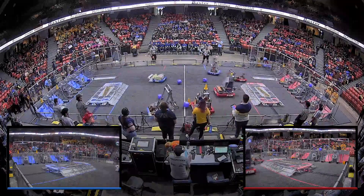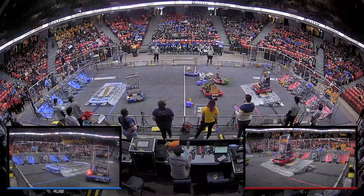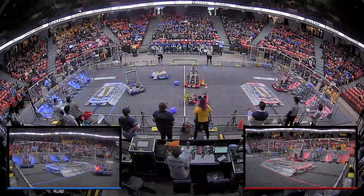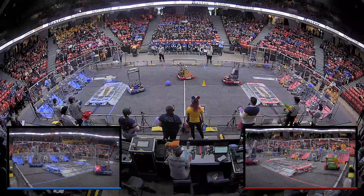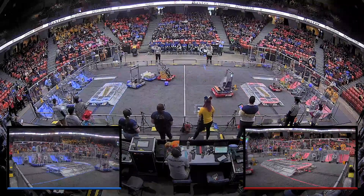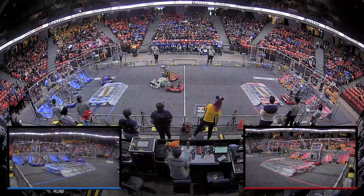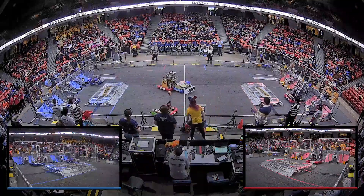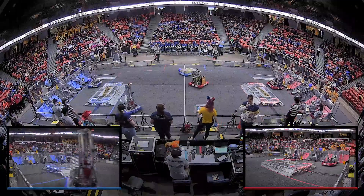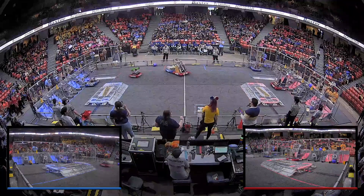We're now in teleoperated mode. All of these robots are executing their strategies. Familiarly, 8802, a low-to-the-ground robot, very similar to Crobotics — that's Milwaukee United. They're playing a little bit of defense for the Blue Alliance. Meanwhile, Crobotics, their bread and butter, is scoring in the low nodes for the Red Alliance. They got another cone scored — that's going to be a link for the Red Alliance. They're trying to maintain their lead, currently over blue by about 10 points.